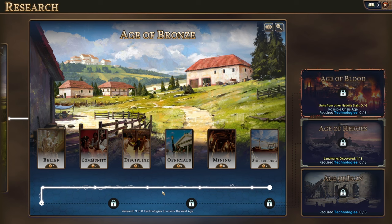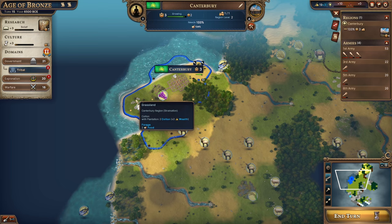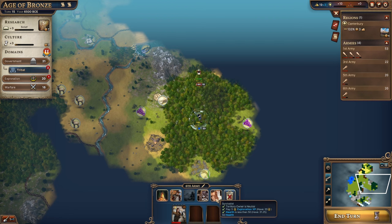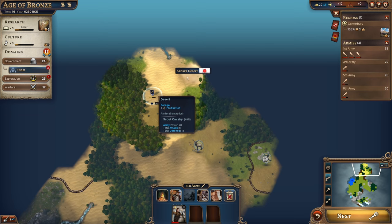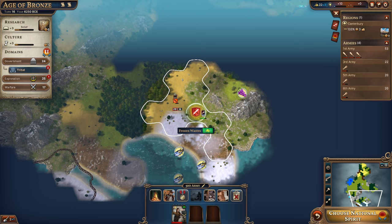We'll go for belief, which gives access to a weaver that can turn two wool, cotton, or flax into two cloth for more wealth. We already have a cotton tile we plan to work. With our exploration XP, instead of spawning a new scout we can heal our scouts for five exploration XP — that keeps them alive against the barbarians. There's a Sahara desert that Japan found. We keep our scout running away from the barbs.